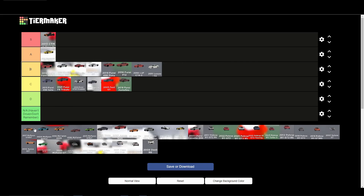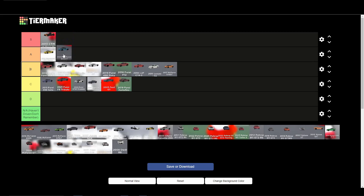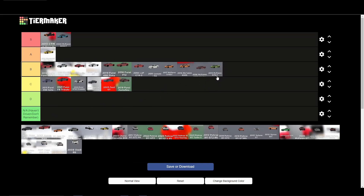The McLaren 570 GT is a B tier car — pretty standard McLaren. The 600 LT however belongs in S tier. It's really nice, drives very well, looks very nice, and has a pretty decent speed. I personally love the 600 LT — I would drive that thing every day and it deserves S tier. The 650S and most of the other McLarens are around the same speeds, so I'll put them in B tier.